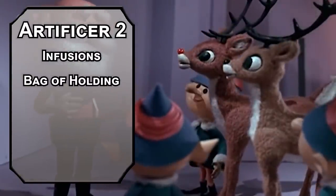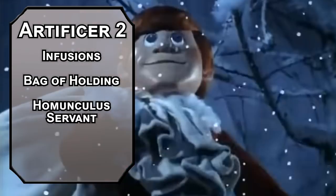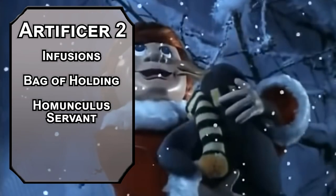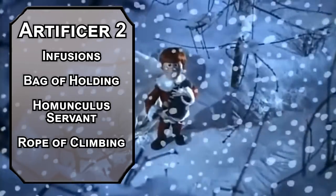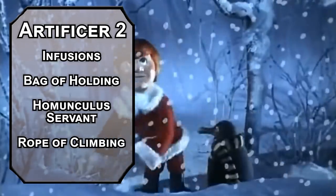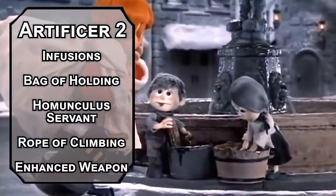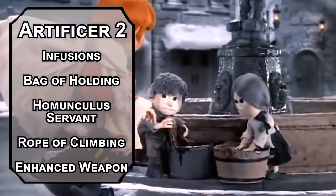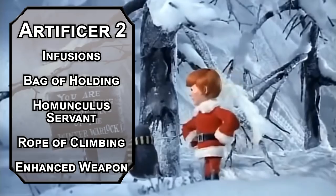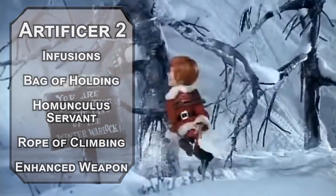When playing Santa Claus in D&D, nitpicking volume measurements is the main draw. Homunculus Servant makes you a tiny servant who can complete tasks for you — though fighting isn't getting you on the nice list. A Rope of Climbing will move one end toward another, which could help you get up chimneys. Enhanced Weapon makes a weapon magical and adds one to attack and damage rolls — useful for when you meet four siblings on their way to fight an evil ice hag.